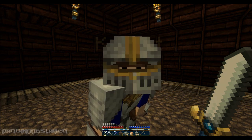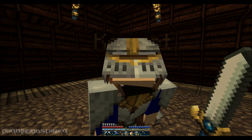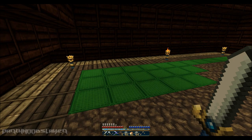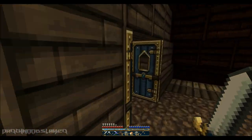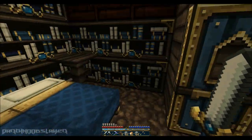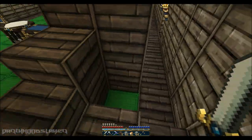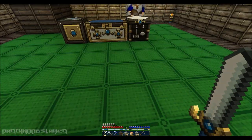Hello everyone, this is DarthNoobSlayer and LeeOccent coming to you in the next episode of Let's Play Minecraft. We've made a lot of progress. This is our newest house. We can see we have some new green carpeting. This is our current schnazzy bedroom and our literature. We fixed the staircase going down here and this wall has been completely filled with wool. It looks nice.